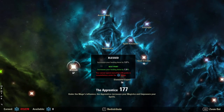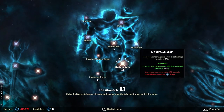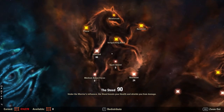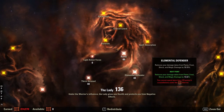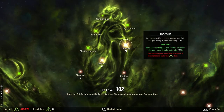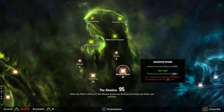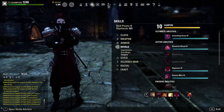For champion points: 27 into Blessed, 48 into Elfborn, 56 into Elemental Expert, and 46 into Spell Erosion; 72 into Master at Arms, 21 into Staff Expert, and nothing in Thaumaturge; 66 into Ironclad, 24 into Resistant, 44 into Thick Skin, 49 into Hardy, 43 into Elemental Defender, and 44 into Bastion; 1 into Siphoner, 72 into Warlord, 75 into Arcanist, 27 into Tenacity, 72 into Tumbling, and 23 into Shadow Ward. I go really high in Tumbling because I do like to dodge roll on this build.